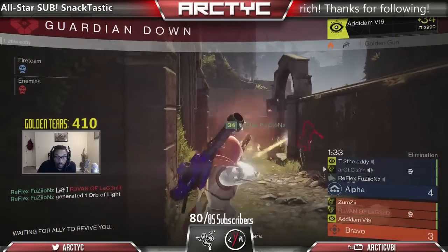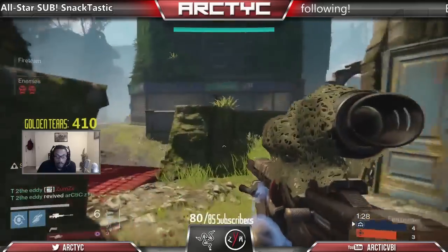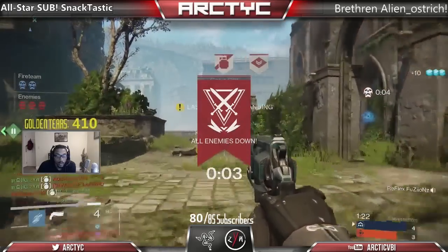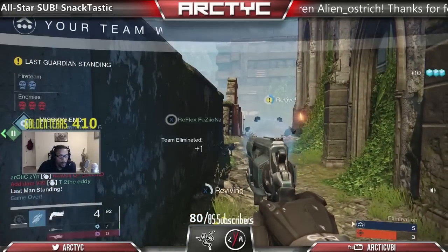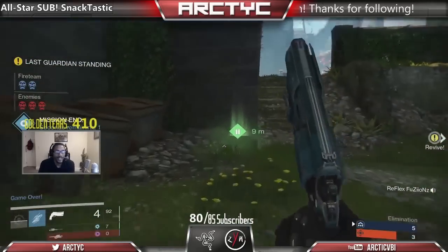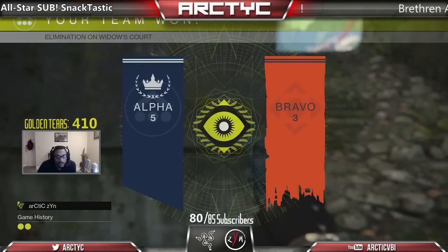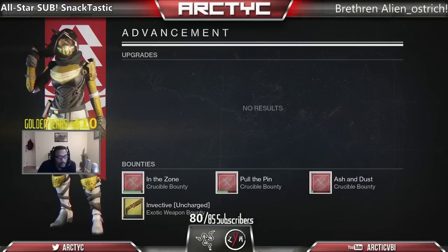A lot of people asked me if it's a one-shot — it is not, unfortunately. But you can really wreak some havoc and have people scratching their heads like, 'What did I just die to?' You can also roll this on Timur's Lash if you've gotten it in Iron Banner — it has the same rate of fire and impact. That will be a roll people will be going for. And now you know the secret: this is the mini Hawkmoon, the baby Hawkmoon on Xbox One — Ill Will with this specific roll.